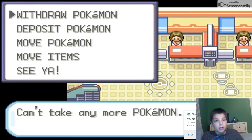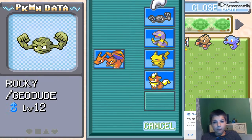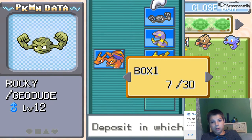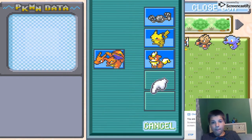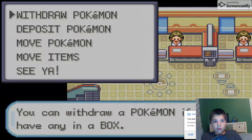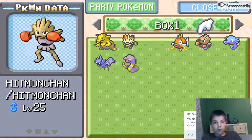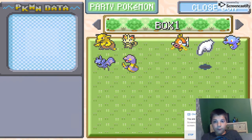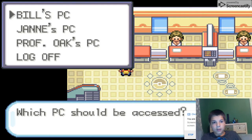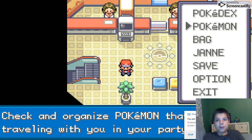Let's go to Deposit Pokémon. We're going to deposit Zubat in Box 6 and Geodude. Now let's deposit Ekans in Box 1. Now let's withdraw some Pokémon — we will withdraw Pidgey, and my favorite one-hit machine.